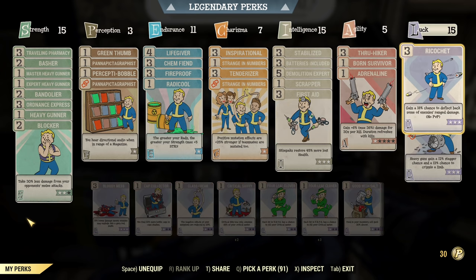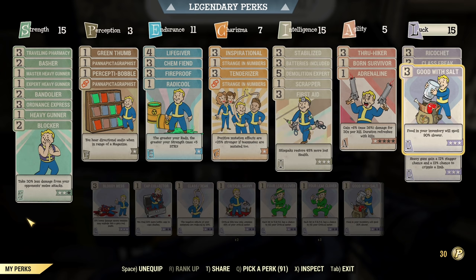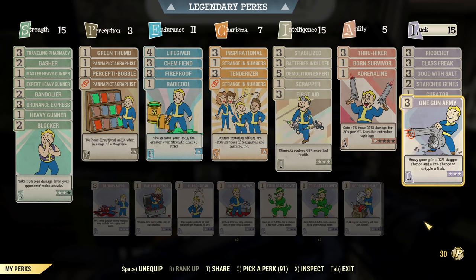Adrenaline for damage. Under Luck — important ones: Ricochet to make you even more immortal, Class Freak which I always have since I run a lot of mutations, Good Serendipity — I want my luck to last — Star Jeans to keep mutations, Curator since I use Bobbleheads and magazines often and Double Duration is good, and One Gun Army mainly to cripple limbs on Scorched Beasties and to help keep enemies at bay with the Shredder Minigun.